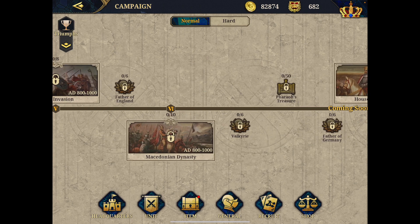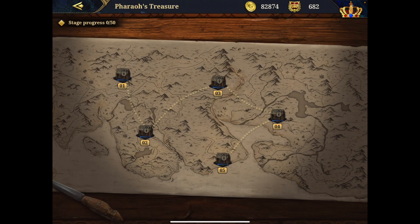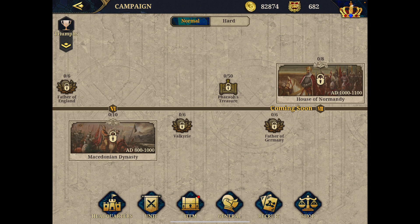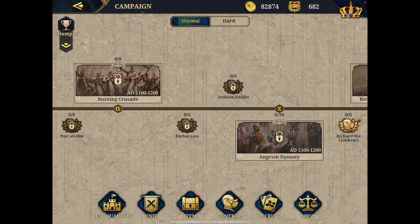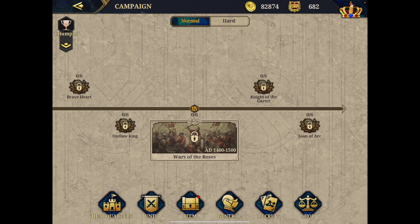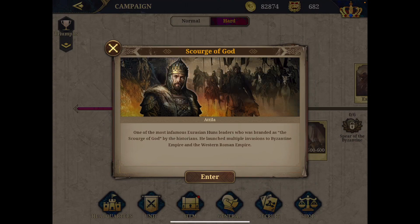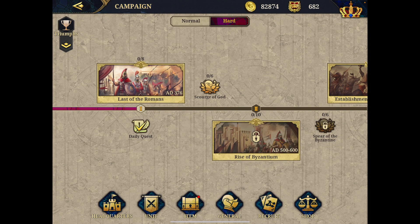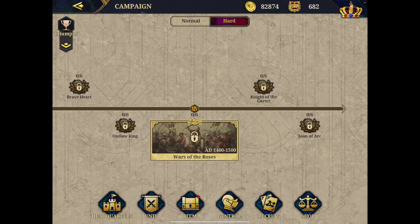The campaign continues with Border Crisis, Viking Invasion — for Alfred the Great — and Macedonian Dynasty. There's also the Pharaoh Treasure, reminiscent of World Conqueror exercises, with around 50 stages of progressive difficulty. Stages from seven onward are not yet released, so currently you can go as far as stage six, which is already a long way. Overall, you have 14 chapters of campaign, and every campaign has both normal and hard modes. That's a lot of content.